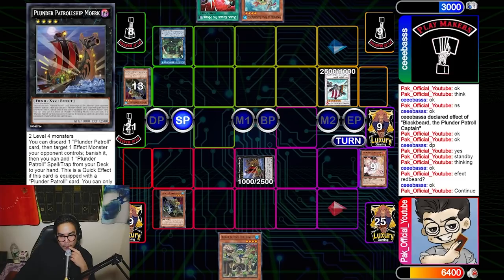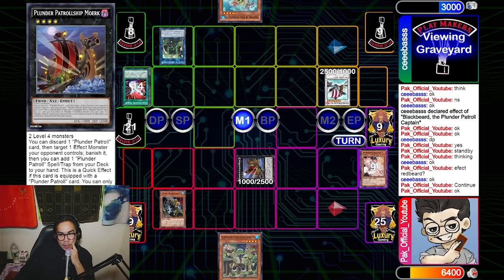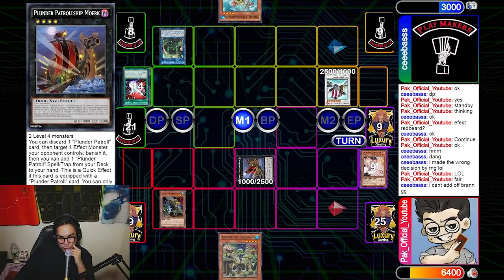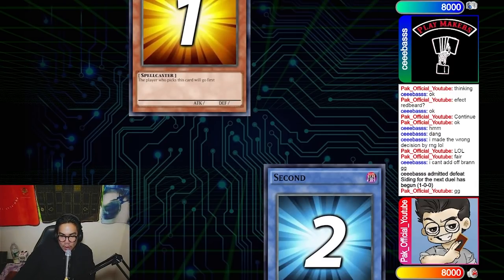I use Redbeard's effect to make Morgue, and he Dark Rulers me. That's really bad, but his Brand can't even get over my Morgue. He has no targets off Brand to add, so using Brand would just be GG anyway — it didn't matter if he hit my equip spell because he only had about five cards left in deck. I could have easily just decked him out.